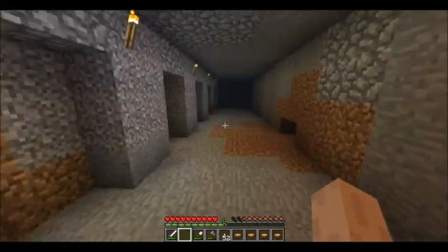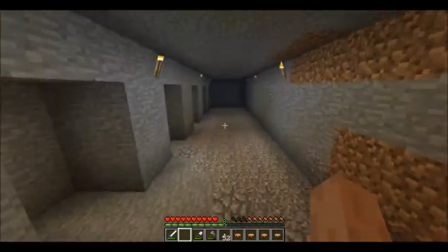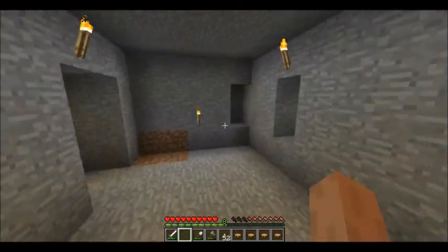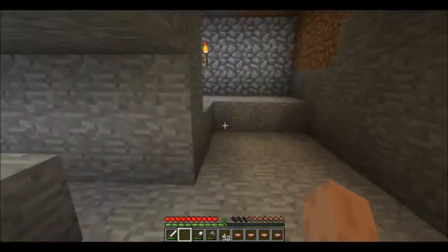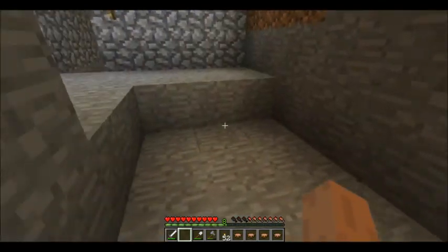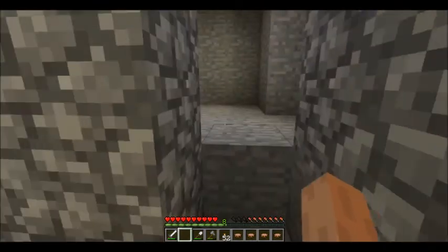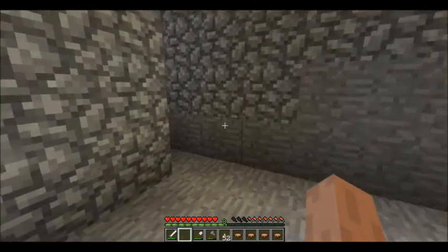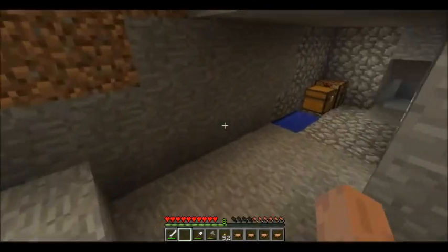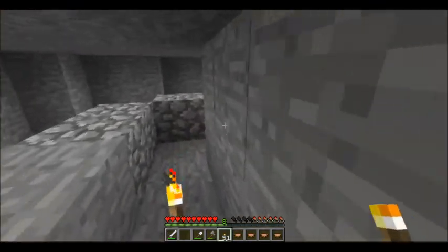I really need to learn how to do redstone. Way back here is the 'fuck off cave.' Here's a spider spawner — I was going to attempt to turn it into a mob system, but then I learned that spiders don't swim up, and I don't really know how to make a good elevator system for them.